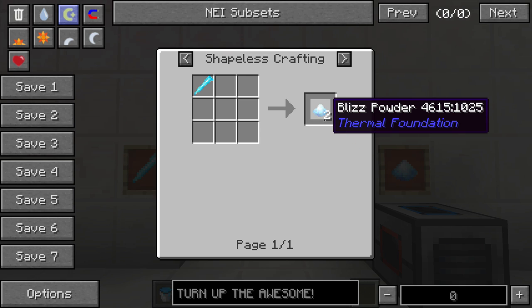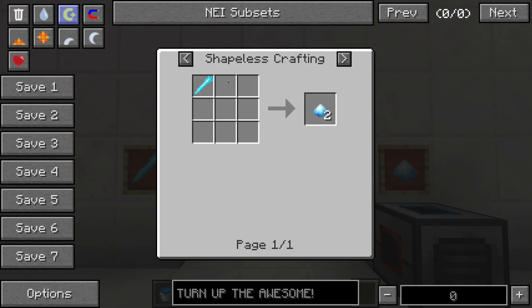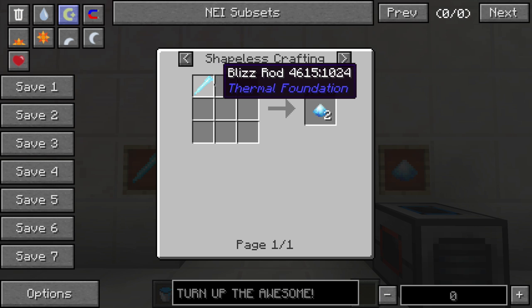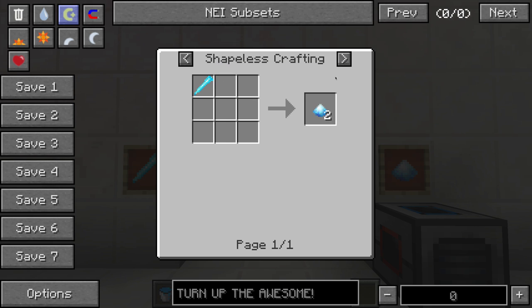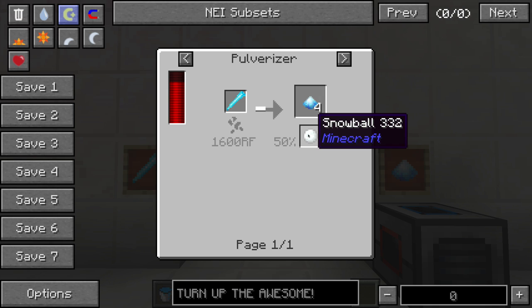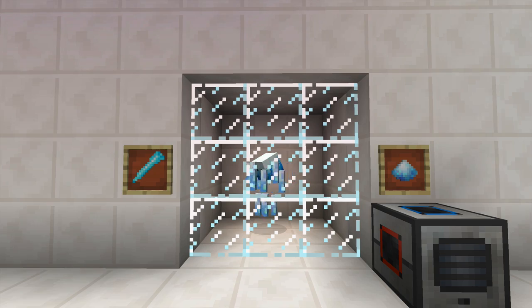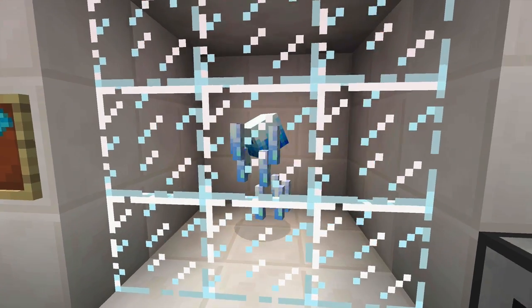One of the first problems you're going to run into when trying to create Cryothium is getting Blizzpowder. If you check the recipe you'll notice that Blizzpowder can be obtained by smashing a Blizzrod. Smashing a Blizzrod in your Shapeless Crafting Grid gives you two Blizzpowder, while pulverizing gives you four Blizzpowder and also a 50% chance to gain a Snowball. The question is: where do you find Blizzrods? The answer is a Blizz mob.